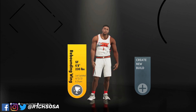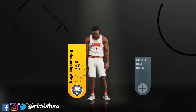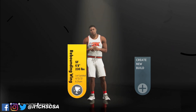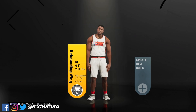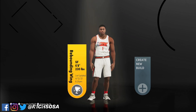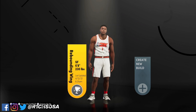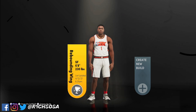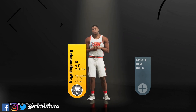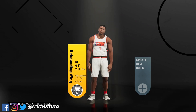What's good y'all, Rich Salsa coming back at y'all with another banger. As y'all can see by the title and the screen, the build I'm bringing y'all today is the first ever rebounding wing with pro dribble moves. Once you grind this build out and get every single badge unlocked, this build is completely going to break the game.